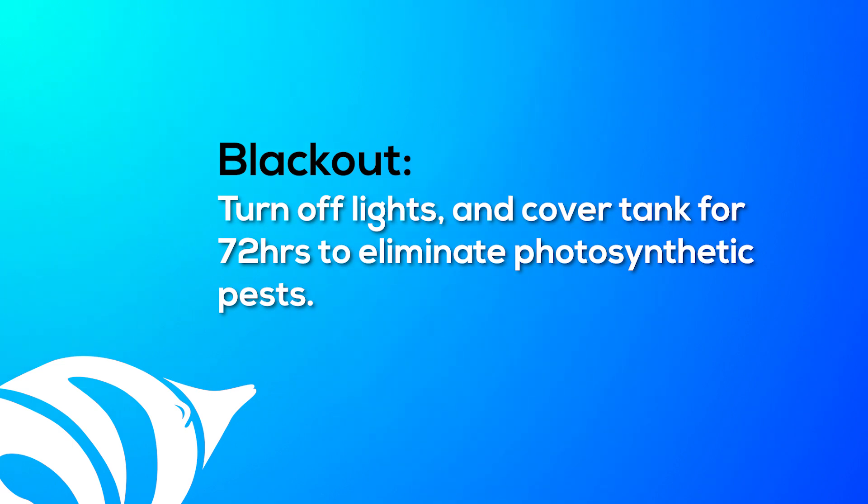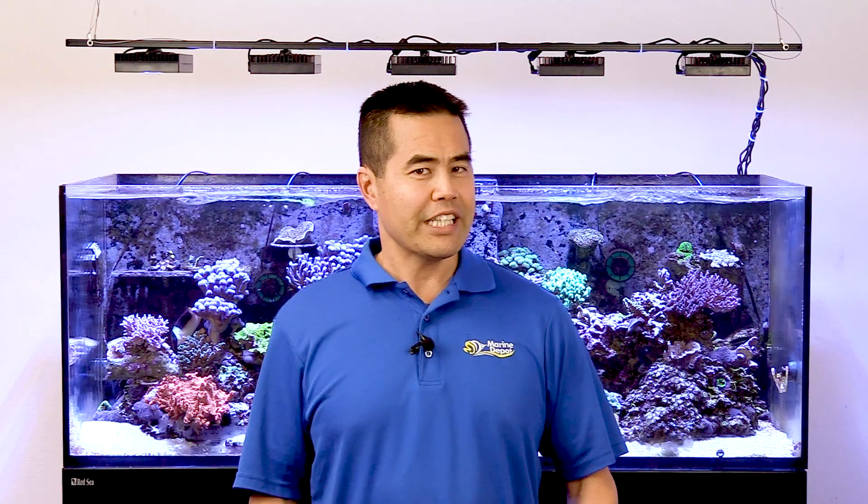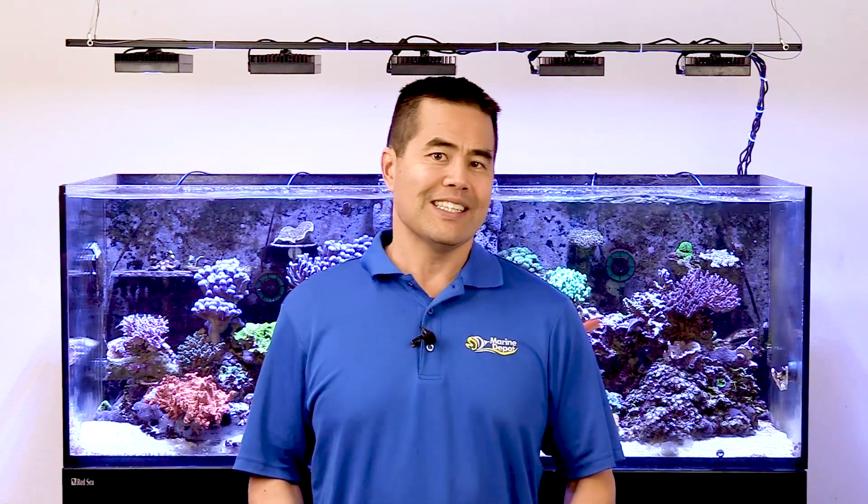In these serious cases, you can do what's called a blackout, which means you turn off your lights and lay a blanket or tarp over the tank to block out any ambient light for 72 hours. Cyanobacteria cannot survive without light for this long, but your fish and corals will be fine. Just keep in mind that when the blackout is over, the cyano can bounce right back if you have not addressed the elevated waste and water flow issues.